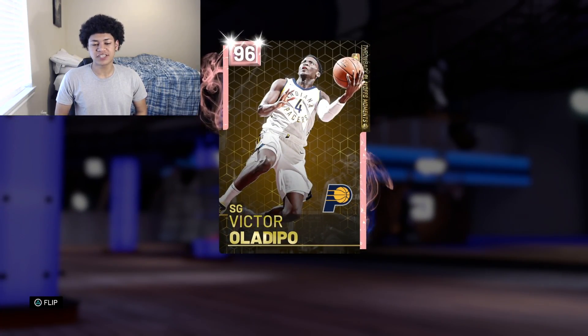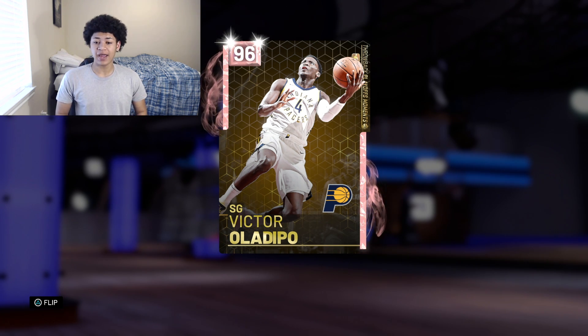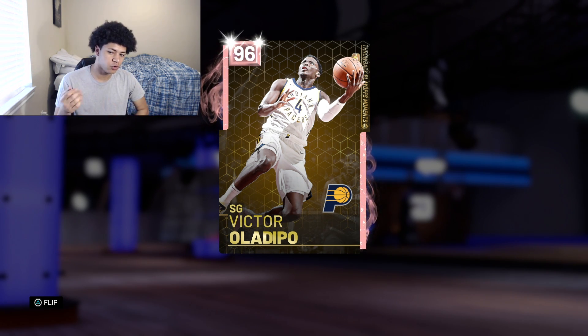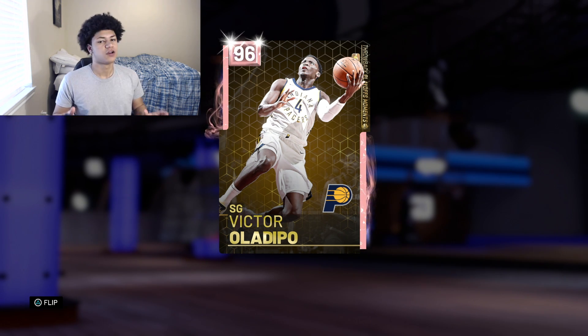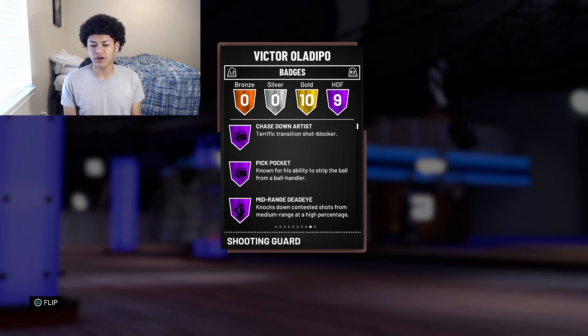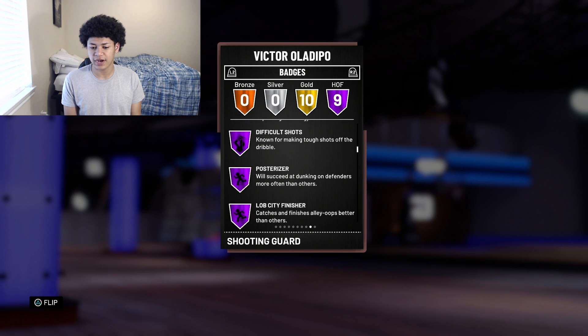On the screen we have the brand new 96 overall Victor Oladipo. I did buy him for 100,000 MT — it might have been a little snipe. He is a six-foot-four shooting guard with nine Hall of Fame badges including Chase the Artist, Pickpocket, Midrange Deadeye, Pick Dodger, Defensive Stopper, Linus Tech Finisher, Difficult Shots, Posterizer, and Lob City Finisher.